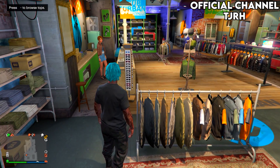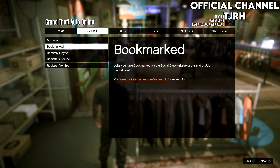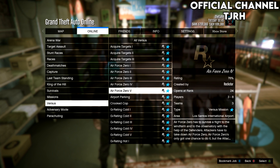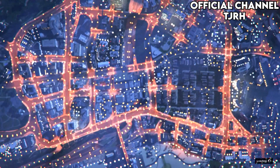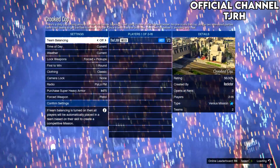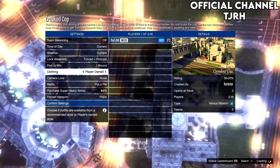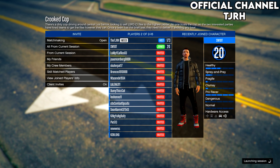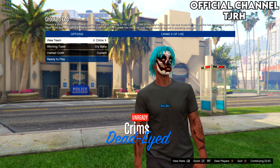You will need an earpiece — if you don't know how to get one, you can get one from the ammunition store in the gear section. From here, open your pause menu, go to jobs, play jobs, go down to versus, and start crooked cop. On this menu go down to clothing and set it to player owned, then invite anyone to start up the job.